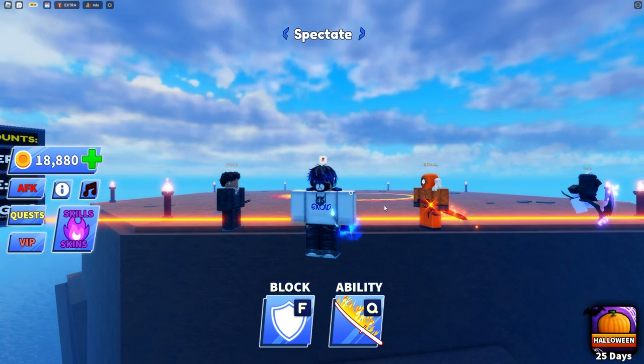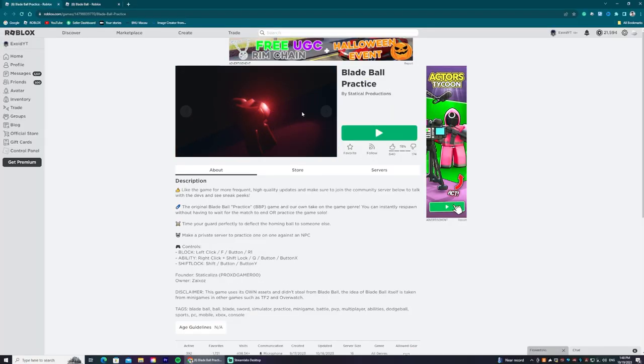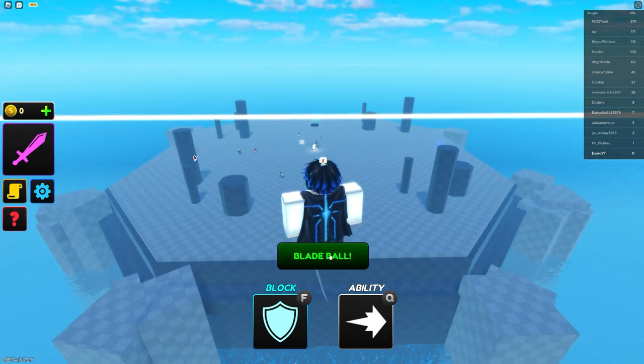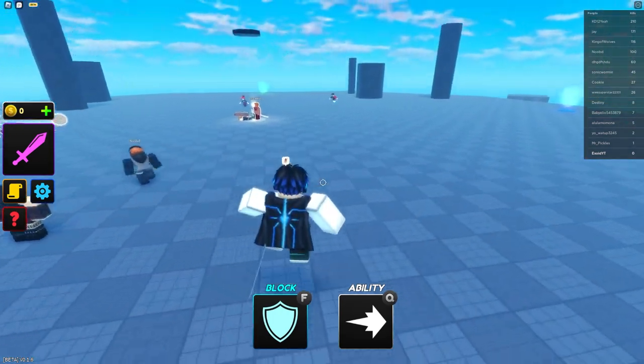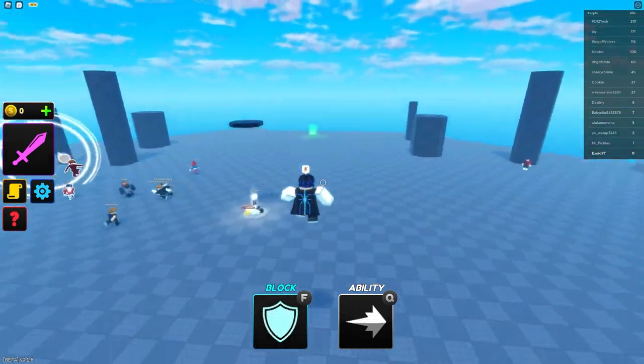So, Blade Ball has a training mode — or does it? There is actually another game called Blade Ball Practice. We're going to go ahead and take a look. This is Blade Ball Practice. You click the green button, you have ability and you have block — the same basic mechanics as Blade Ball.